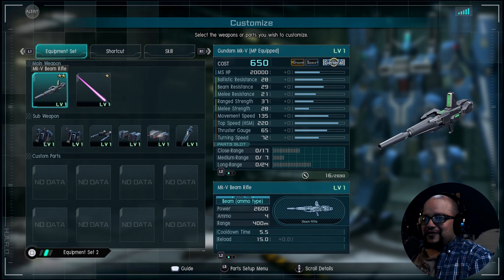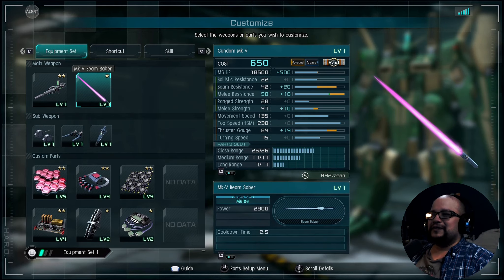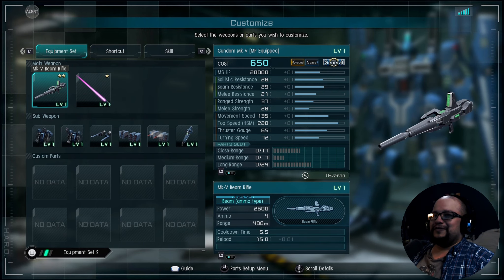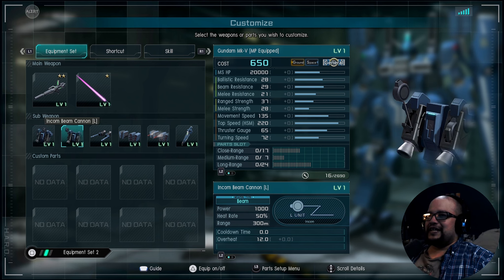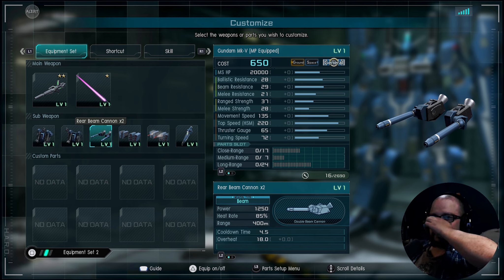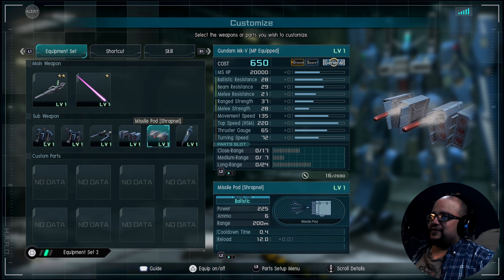We got the Mark V Beam Rifle, it's got the Mark V Beam Saver — same general deal, nothing about this is different. This is where we start getting into the differences, though. The N-Cons are still here, but now they're individual — just left and right — and it has a skill that lets you switch between them pretty quickly, while also having a good amount of accumulation on both.